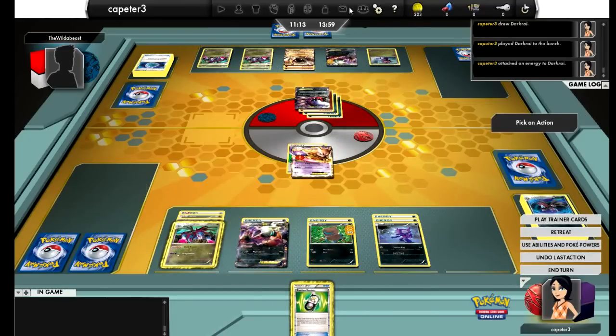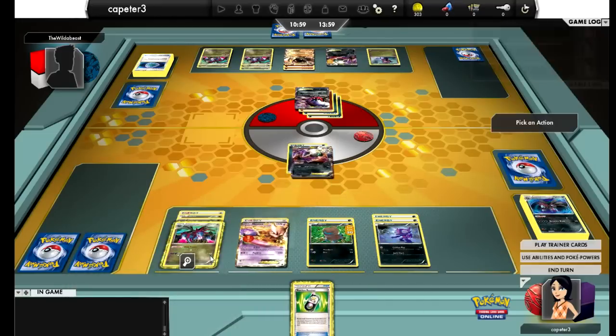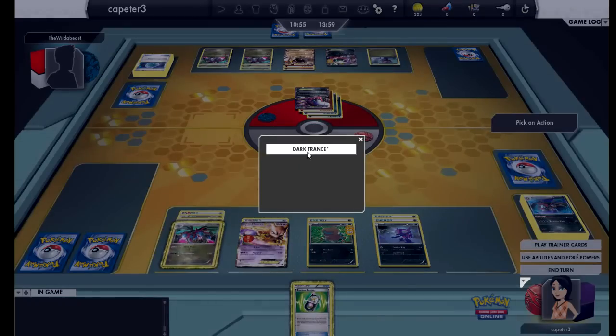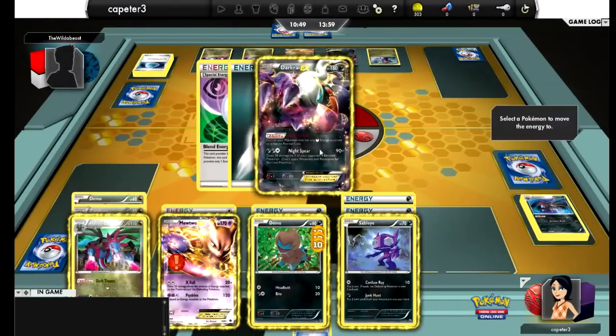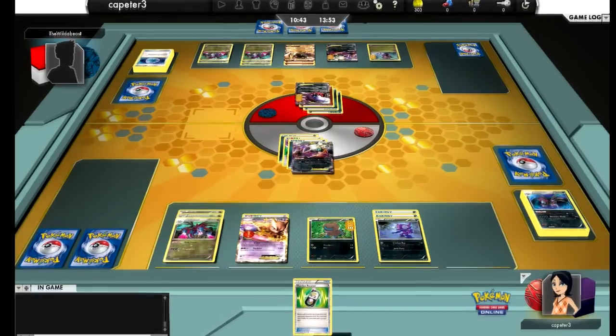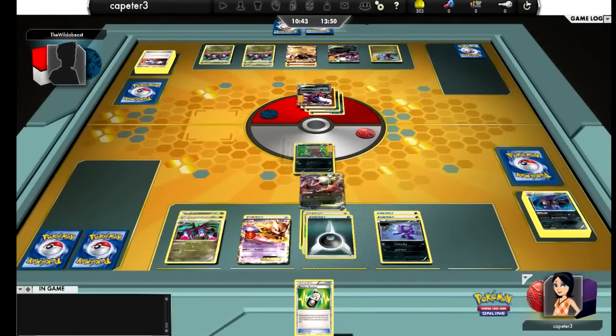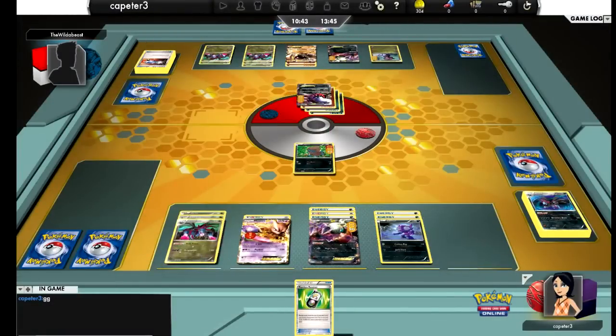Well, that's the way things go sometimes. I lose next turn anyway because I could not hit a Candy Hydreigon combination for that Deino. All he has to do is Knight Spear to knock out the Deino, and that gives him his last prize. My great prize lead — where I only needed two more prizes to his four or six — dwindled down, and I'm still left with those two prizes as he takes the game. And he had the Catcher anyways. Thanks everyone for watching, hope you guys enjoyed, and stay tuned for more battle videos.